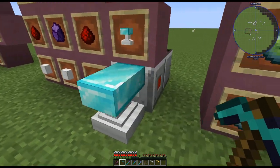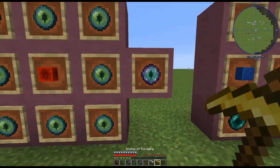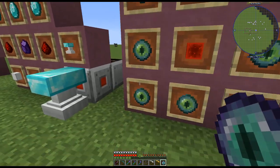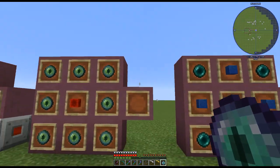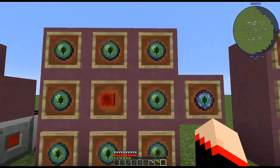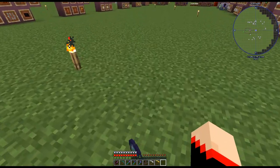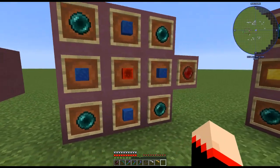Next we have reusable ender items. First is the solid ender eye — a reusable ender eye for finding strongholds. You craft it with eight ender eyes and a redstone in the middle. You throw it just like a normal ender eye, except it doesn't disappear — you just keep reusing it. It does have durability, though it won't demonstrate in a flat world since there's no stronghold here.